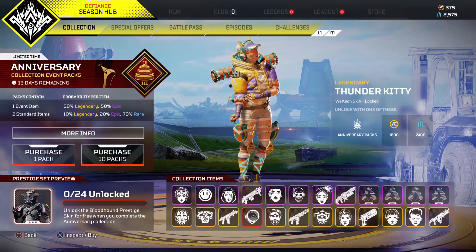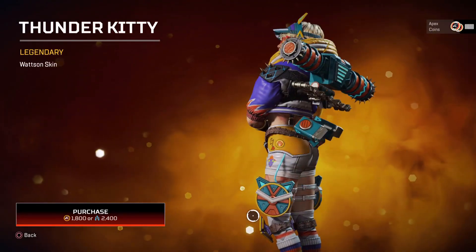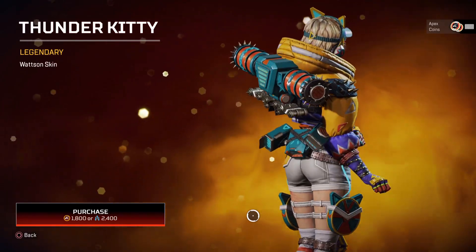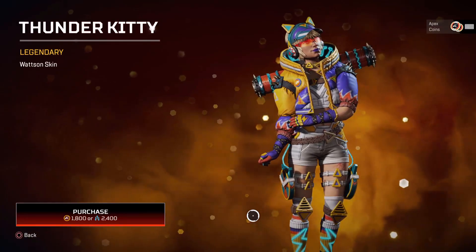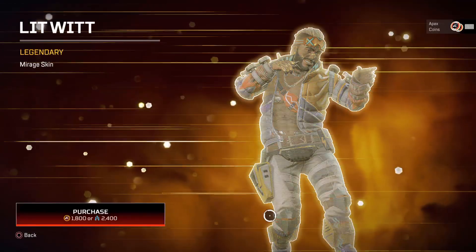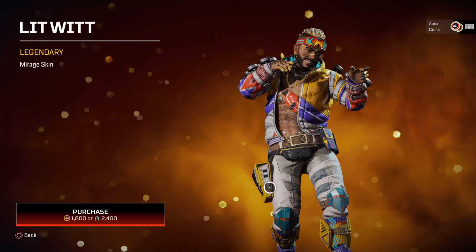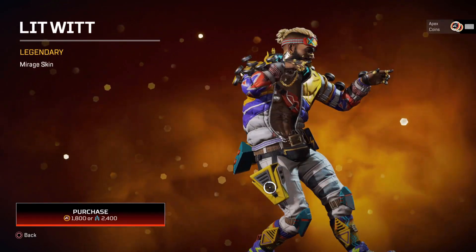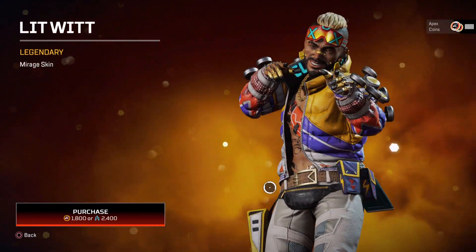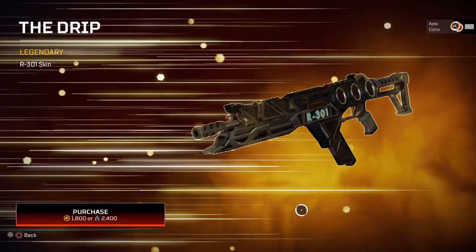Moving over to the Wattson skin — I don't even use Wattson but that looks pretty awesome; nice detail, you can see the glasses, nice coloring. Here's a Mirage skin — we don't get a lot of good-looking ones for Mirage, and a lot of them don't look that great. Hopefully this one will be in the category where a lot of people actually grab it. Cool detail there — that skin definitely fits Mirage, honestly 100%.